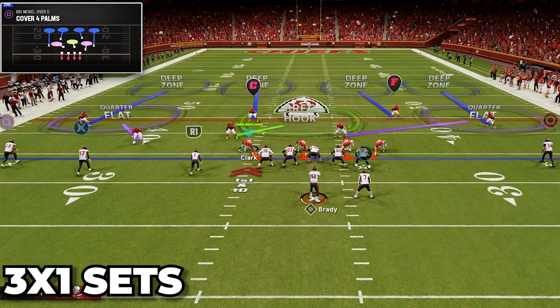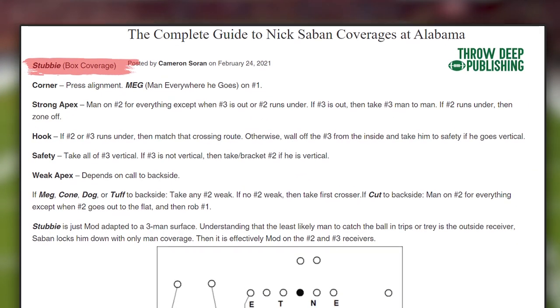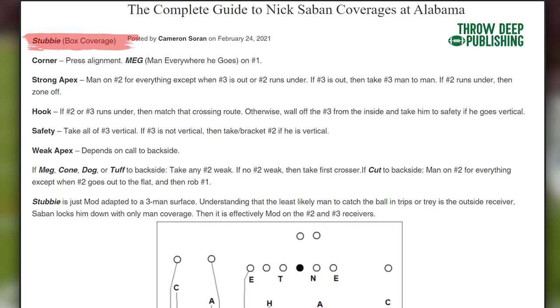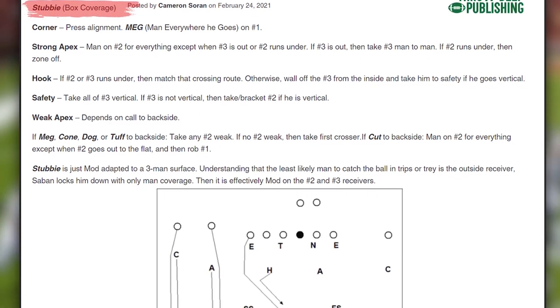We are going to be breaking down palms versus three by one sets, and this is my go-to defense whenever I play these offenses. We will also touch on two by two sets, but I do prefer quarters against those looks, which I broke down in my last video. This will be a part of Saban's cover seven family of coverages — what he would call stubby — one of his go-to coverages against trips looks.